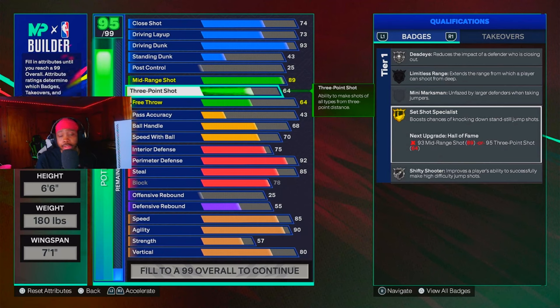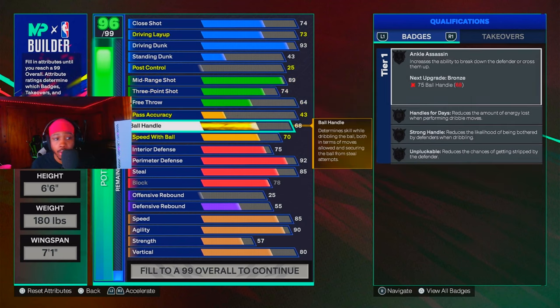Two-way slashing playmakers on 2K20 had like a 64 three-point rating, but we're not gonna do that. If you wanted to go a pure slashing-type build you could, but going around 73 or 74 three-point you can still shoot because you're going to get set shot specialist on Hall of Fame — so you're going to be able to knock down shots on the iso and off the catch-and-shoot. I went 80 three-point because I know how to shoot in this game and I wanted to be more of a threat, but the original build had a lower three.